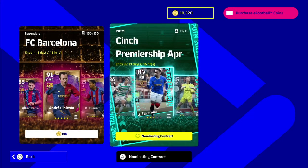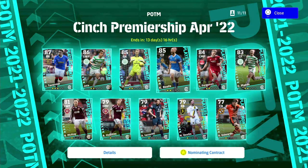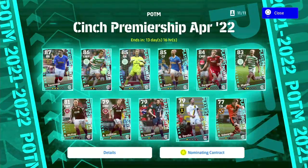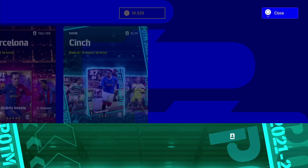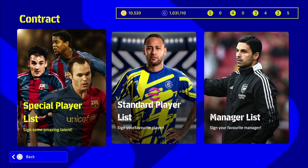We've also got the other agents - the Scottish Premier League, the Cinch Premier League for April, available with nominating contracts. The pick of them will probably be Jota and Tavir near - he's got really fast pace, a really good player - but you can't level them up so they're probably not worth purchasing. If you've got a couple of nominating contracts lying around, they are probably worth a pop to test out a few players.